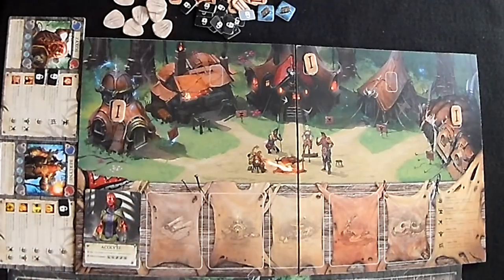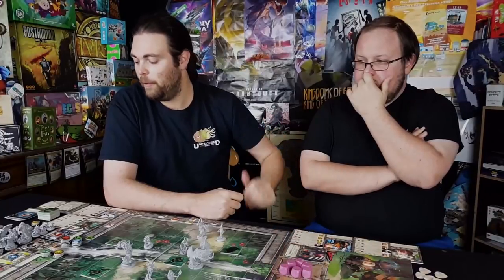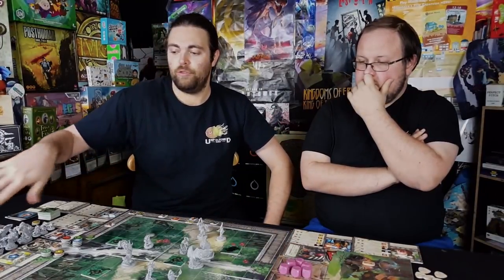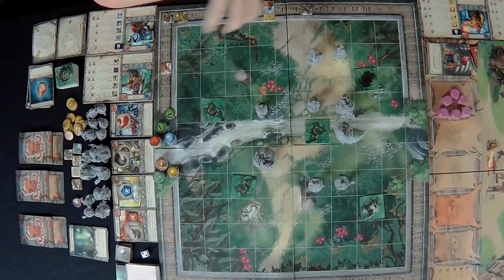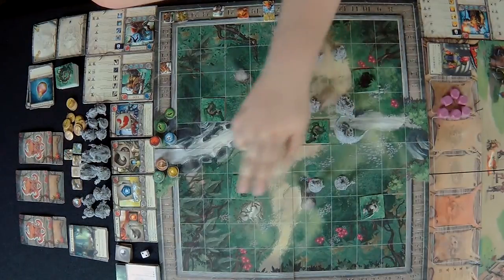We're only going to be using the red dice for this game, not the blue dice. We've set up the creatures and the scenario event already so we don't have to worry about that for now. Most of the setup you can just look up on your own. Our characters and their health are all set up over here as well.